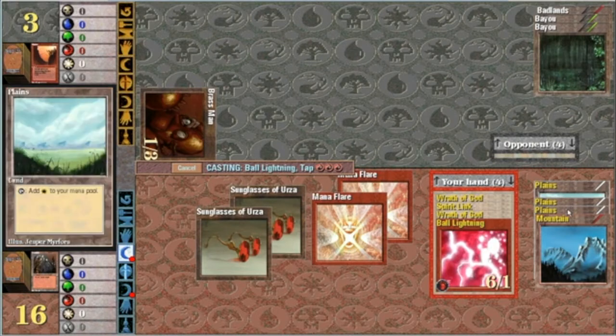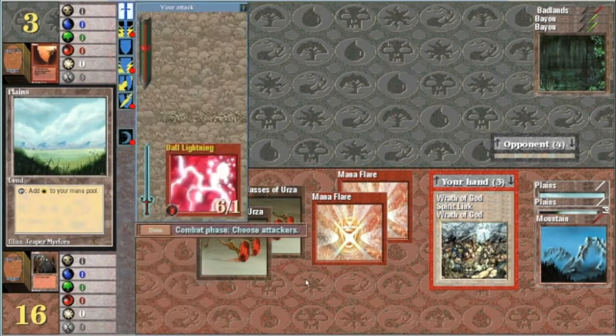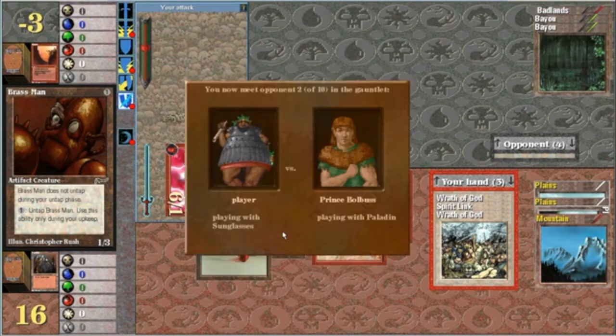Now I can use my planes. You're getting to see the whole premise of the deck, essentially. It's pretty powerful, it's done pretty well. The color white will handle the creatures of the opponent until you can build up into the red direct damage.